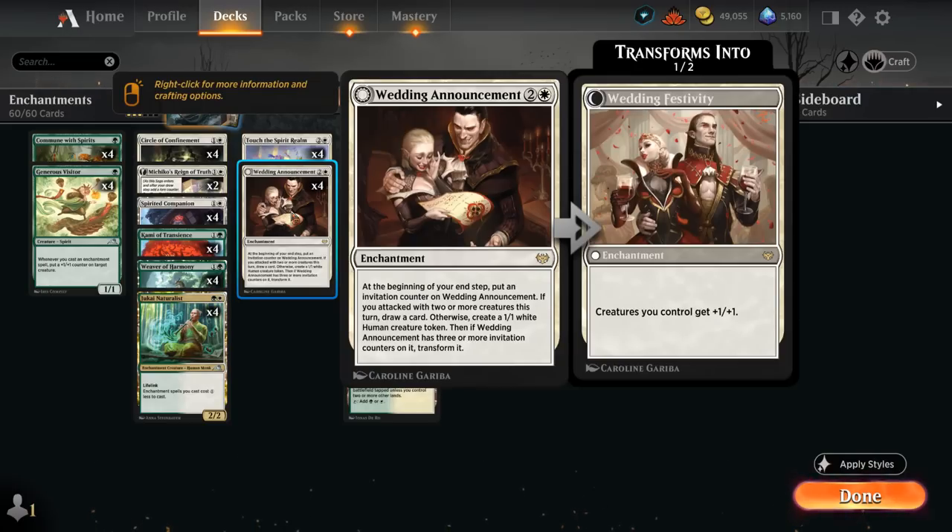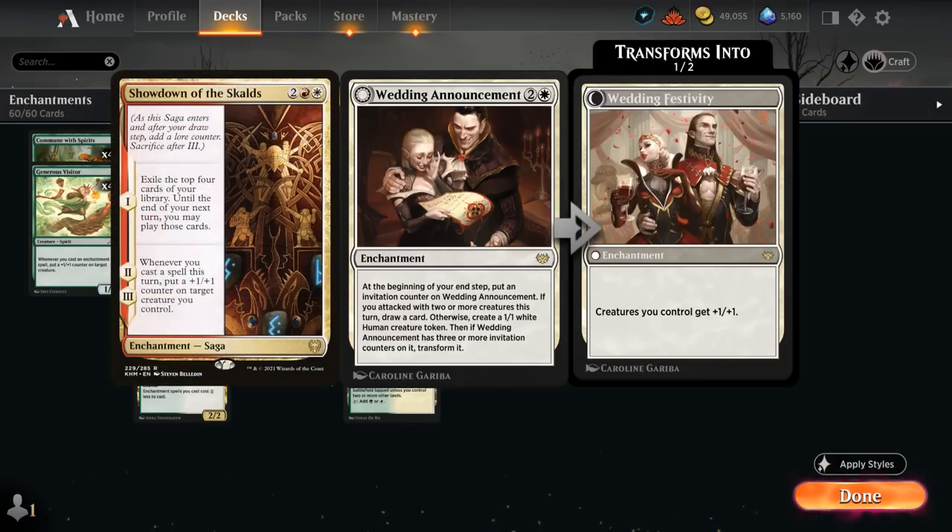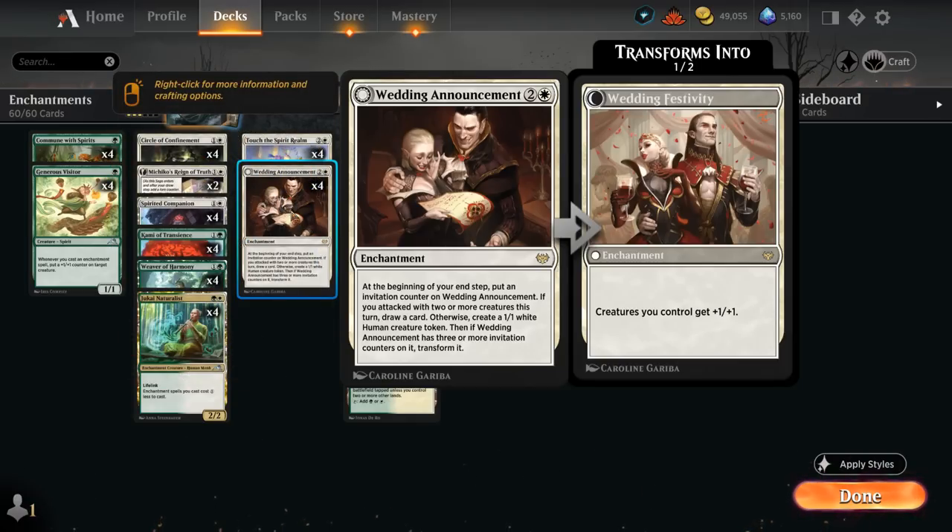At 3 mana we're playing the full set of Wedding Announcement as an extra card draw engine, which we kind of need in this green-white version compared to Naya versions which get to play Showdown of the Skulls to refuel. We could splash Red to add Showdown, but the strength of green-white is a more consistent mana base, a lower curve, and Wedding Announcement as an extra threat — making 1/1 tokens, eventually pumping the team and potentially drawing cards.